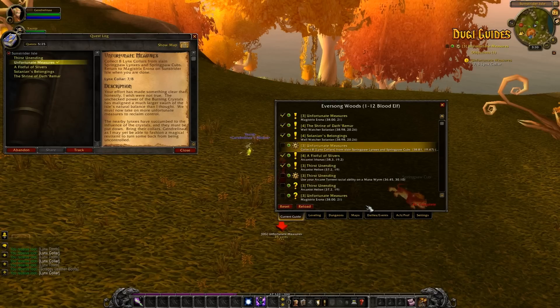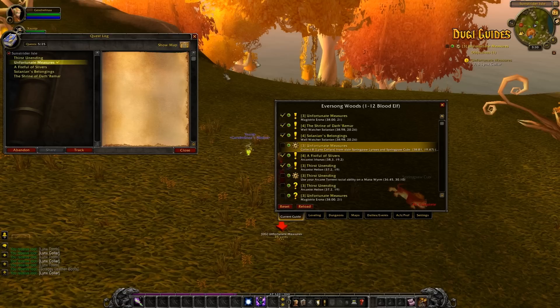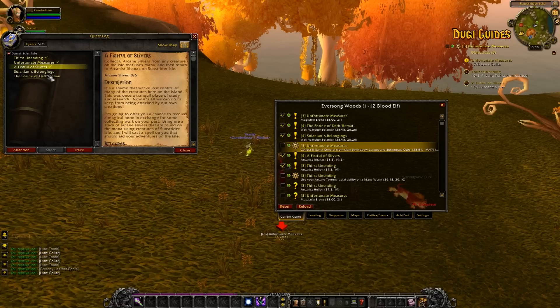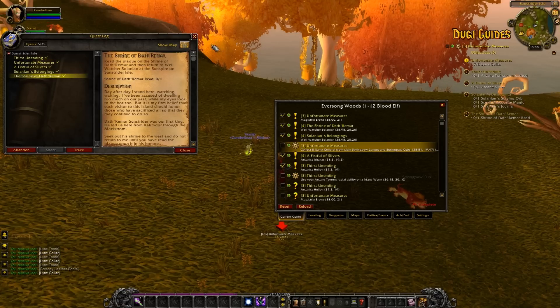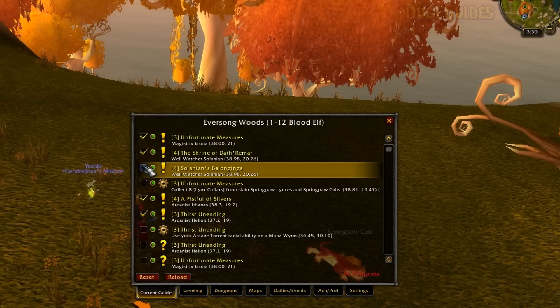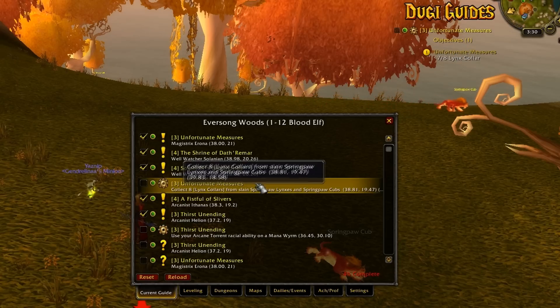You may have already noticed that as you play with Doogie Guides, your quest tracking will change automatically as you complete the steps in our guide. This quest watch is the built-in feature by Blizzard and will allow you to easily track your quests. Doogie Guides' special feature is that it will automatically display the correct quest that you should focus on depending on the current step of the guide. So no matter how many quests you have in your log, it will always display the correct one for you to focus on.